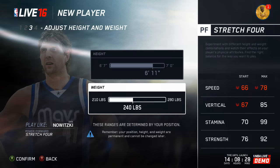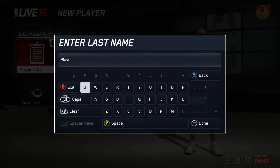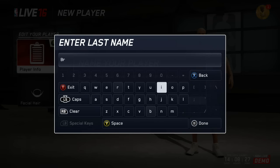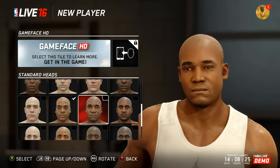I am going to be 6'11", 230 pounds. My name is going to be Nino Brown. If y'all don't know Nino Brown, do your history — that's New Jack City, old school, like '94. I don't know why that just came to my head. I wanted to name him Nino Brown because we need to feed the streets. I'm going to be feeding y'all in these streets with these Live videos, just like I'm going to do these 2K videos.